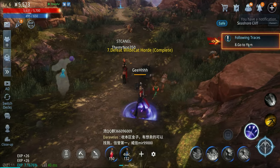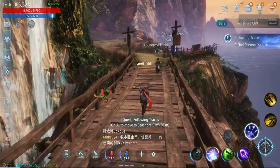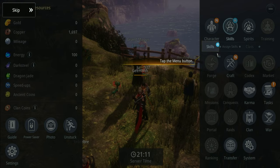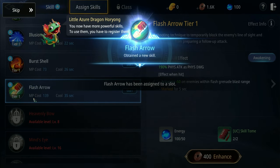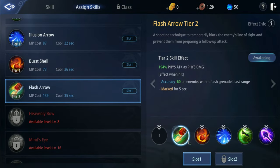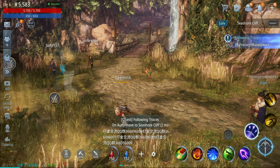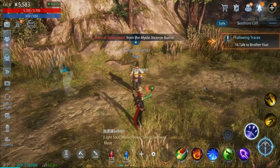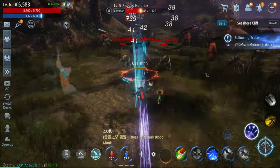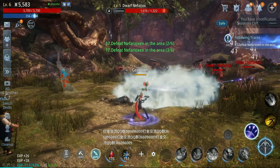Now we need to find Chionpa's trace - defeat wildcat horde. Done with the quest. Talk to Yeon again - there's a lot of people playing, this game is still pretty active. Following Yeon. Enhance skill - the game is teaching me to enhance my skills. Learn Flash Arrow, assign skills, put it over here - it's done. Find Chionpa now, procure my lady's work supplies. Talk to Yeon - the questing is pretty standard and very easy because it's auto-blade.